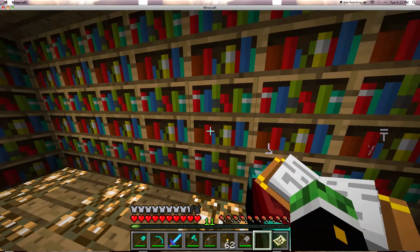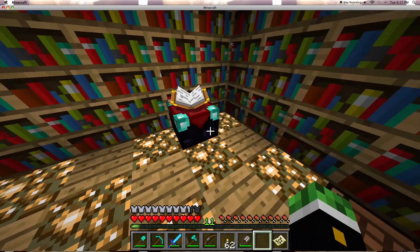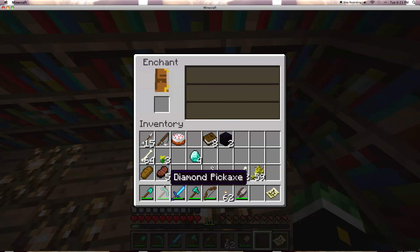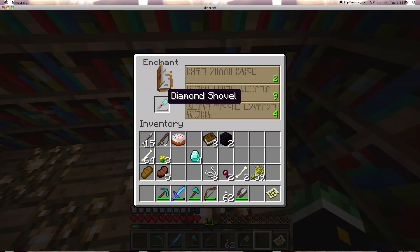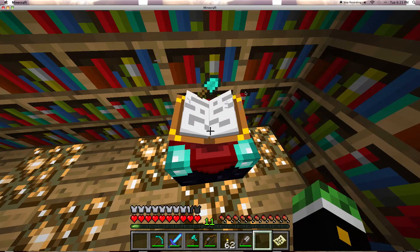Now you'll see some weird words kind of come from the bookshelves. Once you have that done, right-click the table and put in one of your tools that you want to upgrade. I've already upgraded my diamond sword, so I'll upgrade my shovel. Put it in there and you can choose what level you want.